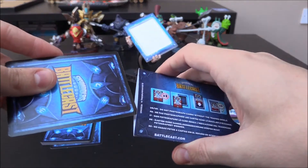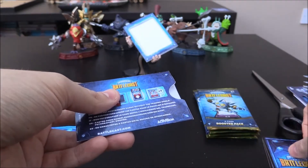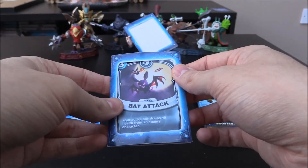Next one up is going to be Flame Wave, which is a Fire 2 Crystal spell. Very, very cool — we do have that one. Bat Attack, which is an Undead 3 Crystal spell. Not bad there — we do have that one, that's a duplicate.